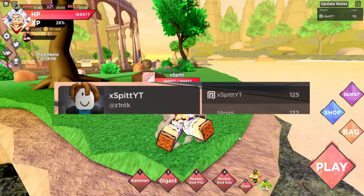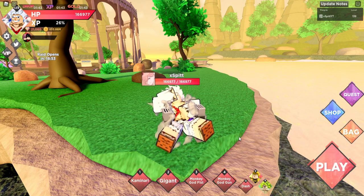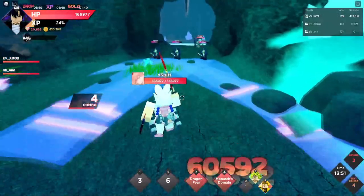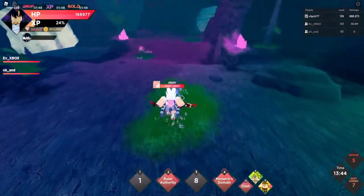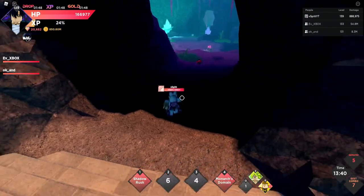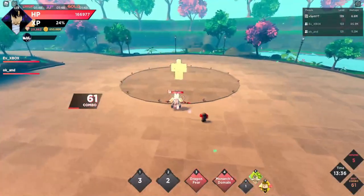Don't fall for people impersonating me — they're not me. If someone named Spitz is asking something of you, that's not me. First, one person uses maneuver gear, a better trait for damage like Executioner, and also an accelerator pet for instant cooldown reduction. We clear the cave and that person rushes to the boss.